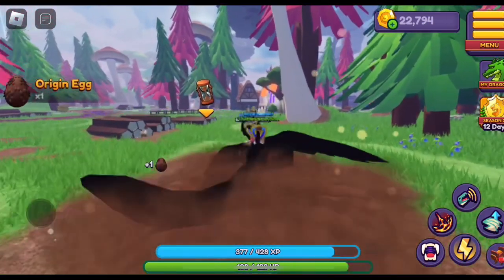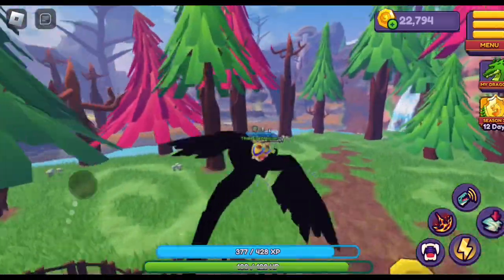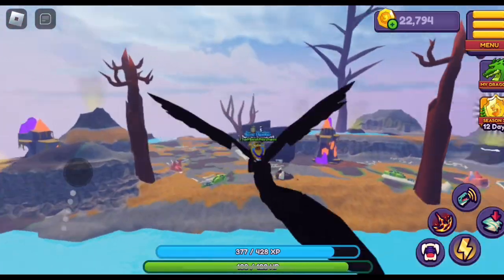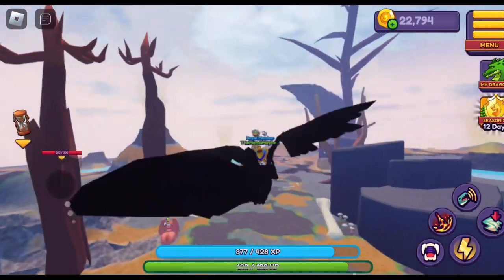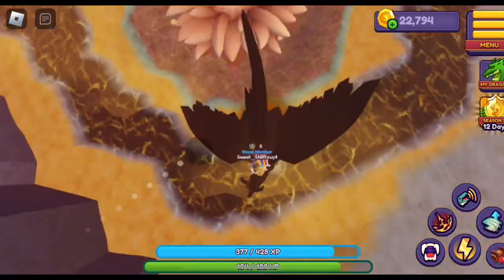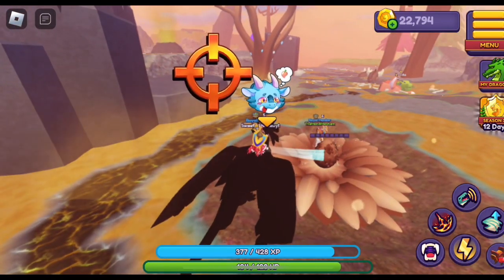I got that egg. The max you can get of one island's eggs is 10 in your inventory. After you use up those 10, you can get another. Then we'll go hatch them all and see if we get Cocoveras.